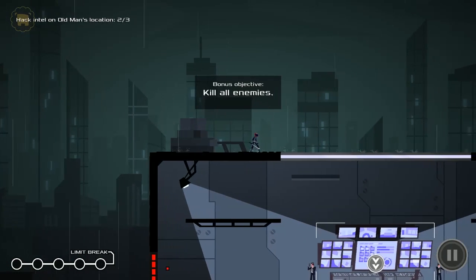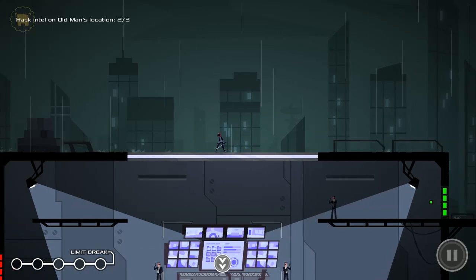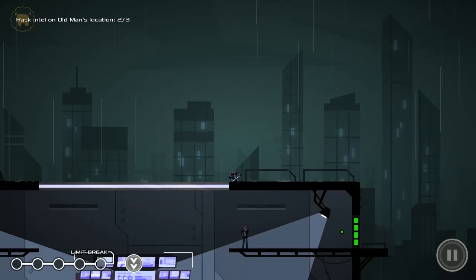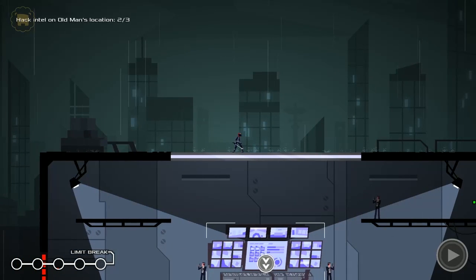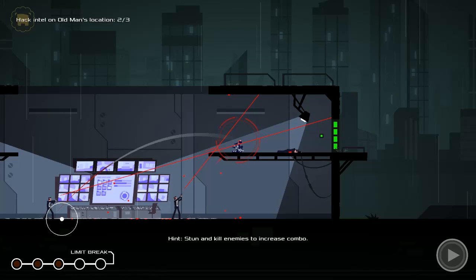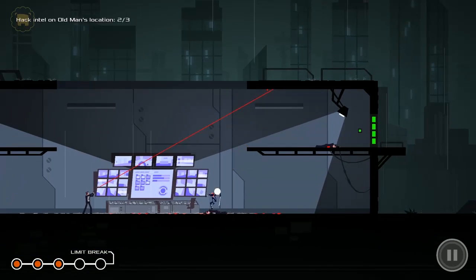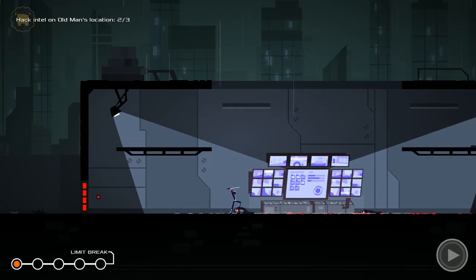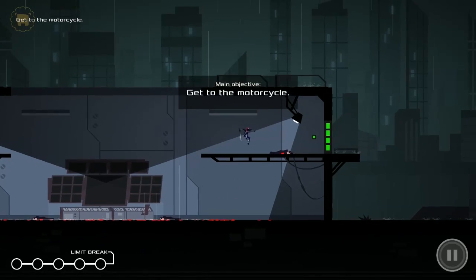I keep forgetting I can just climb up walls normally. Kill all enemies. All right, how am I going to do this? If I just jump, do I jump for the door? So did I get like a bonus thing for killing? I think I did. This is pretty unique combat — I'm liking this.